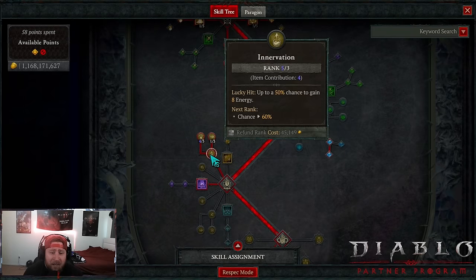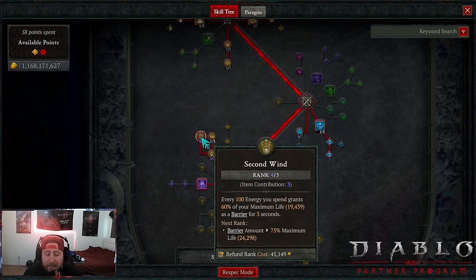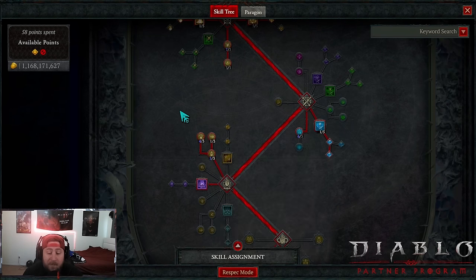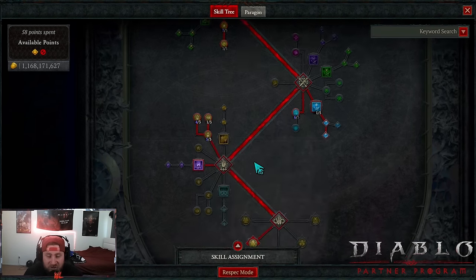Then Intervention with a big rank for a chance to gain back energy — this lets us spam. We get as many points as we can into Second Wind: every 100 energy spent, we gain 60% of our life as a barrier. You might wonder how we're spending resource with a basic skill — I'll explain once we get to the gear pieces because it can be a little confusing.